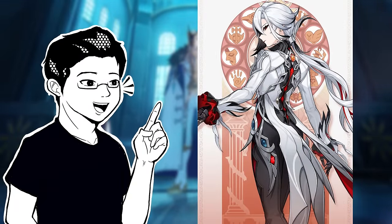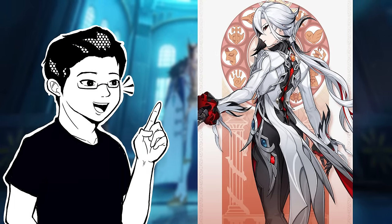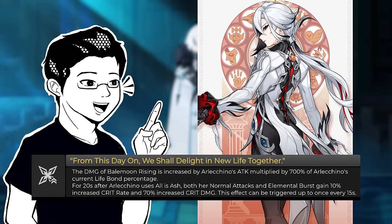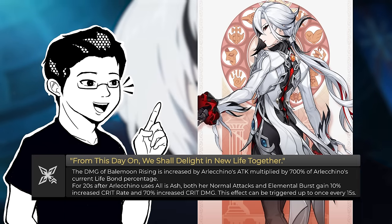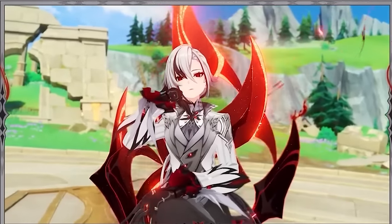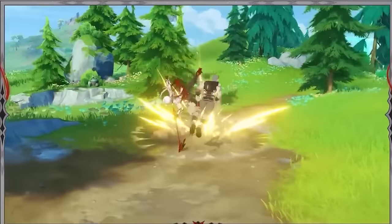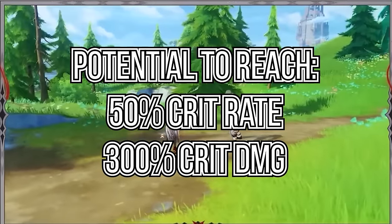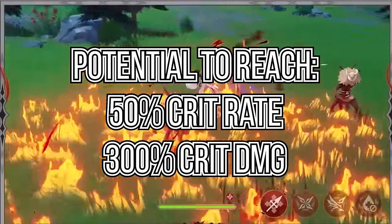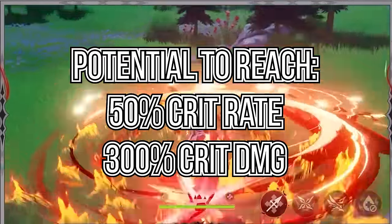So what are my thoughts on Arlechino? She's busted. And if you want to invest in her more, she rewards you for it. Her C2 is disgustingly good, and her C6 is very fitting, especially that crit damage increase. If you have godly artifact luck, get her to level 90, go C6, and add team enhancements — Arlechino has the potential to be the first Genshin character to reach 300% crit damage while also having at least 50% crit rate. It's really, really good.